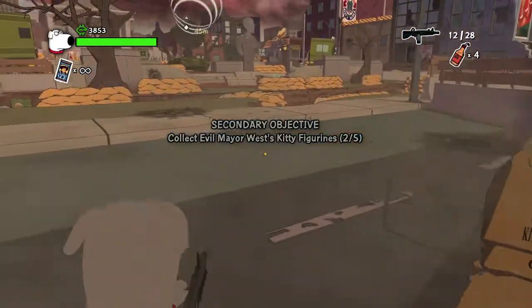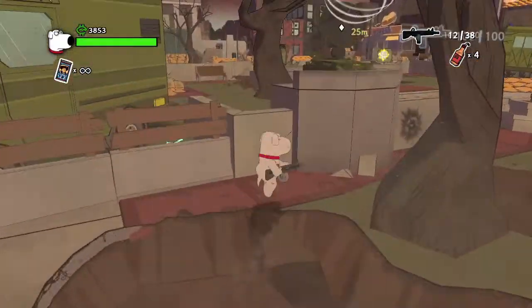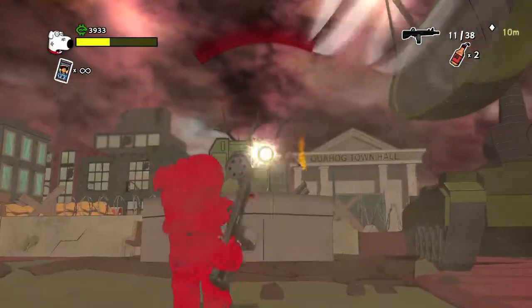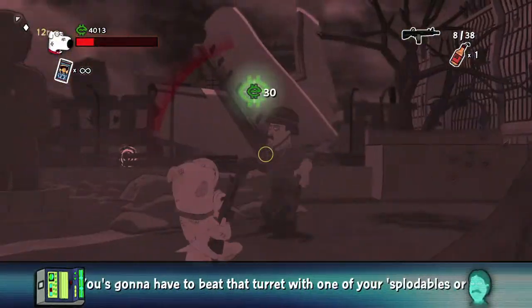Then what you want to do is make your way out into the open. There are lots of enemies out here, so get ready to fight. Make sure you take out those turrets or else they'll take you out. What you want to do is make your way to the left side — we're going to start here and then work our way around. Those turrets are going to give us a lot of trouble, so I recommend taking them out.